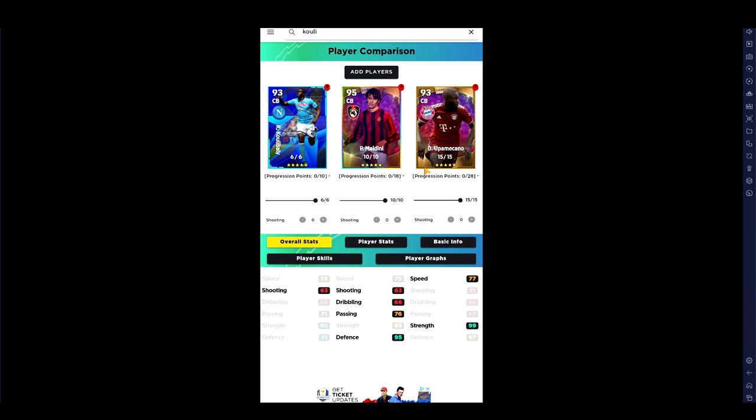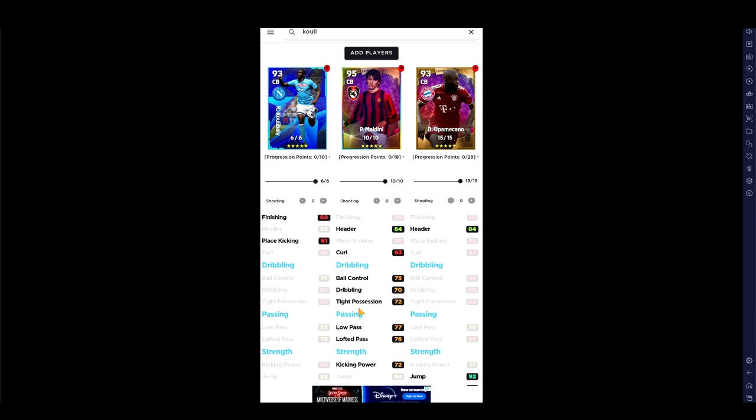I told you I'd show you a new feature being worked on — it's available in the eFootballDB app on Android at the moment, with the web version coming later. Here we've compared Koulibaly, Maldini, and Upamecano. You can see that Koulibaly and Upamecano are 93 overall while Maldini is 95 overall, and you can see the individual stats and how they level up. That's it for me — let me know if you enjoyed this, let me know if you're going to be skipping or spinning, and I'll talk to you in a bit. Peace.